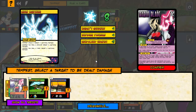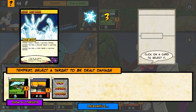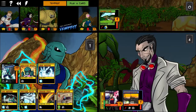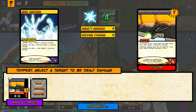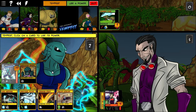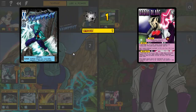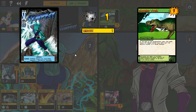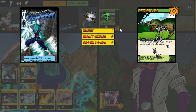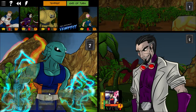I use Chain Lightning: 8 damage to Baron Blade first, then Tempest's base Squall power deals 5 to Baron Blade and 3 to the T-Rex — exactly enough to kill it. Baron Blade is now well past half his HP gone. Tempest drew another Lightning Slash — fantastic.